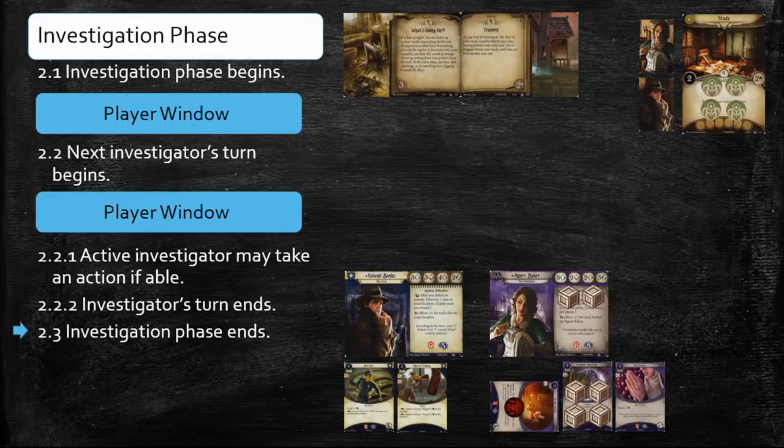Once each Investigator has taken a turn, they advance to the final step of the phase, step 2.3. This step signals the end of the Investigation phase. At this point, any cards that trigger at the end of the Investigation phase fire. No such cards exist at the time of this recording, so players simply acknowledge the end of the Investigation phase and move on to the next phase of the game, the Enemy phase.